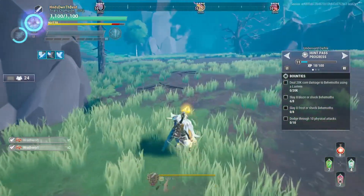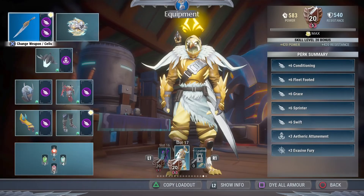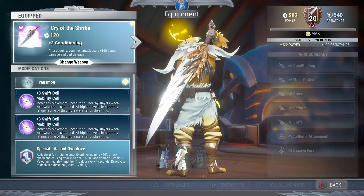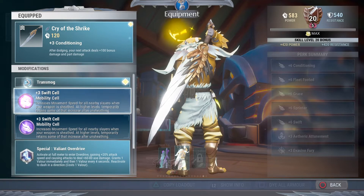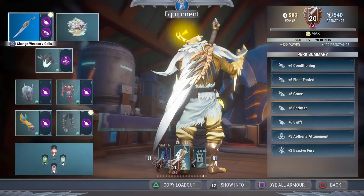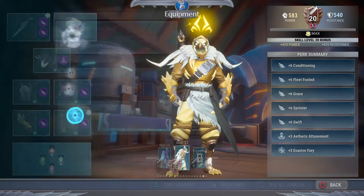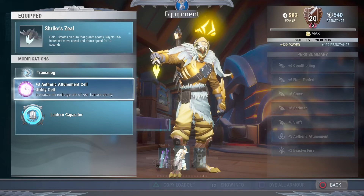First, grab your Shrike sword, which is pretty dope-tastic — it's a beautiful looking sword. It does have conditioning in it, which we really don't need, but it's nice to have just in case you're flying around and hovering on your glider. You're going to throw a swift cell in there and another swift cell. The special and mod do not matter, and the omni cell does not matter either, because we're not going to be fighting any behemoths. The lantern, however, is Shrike's Zeal because it increases your movement speed.